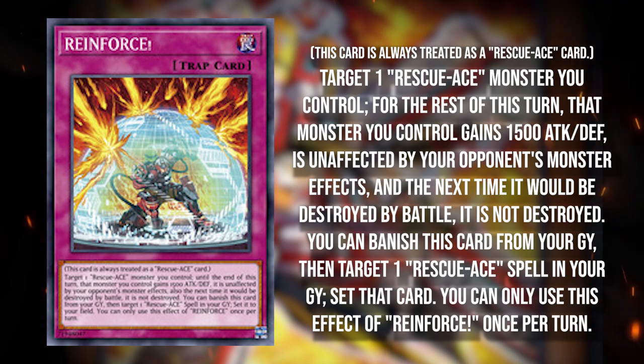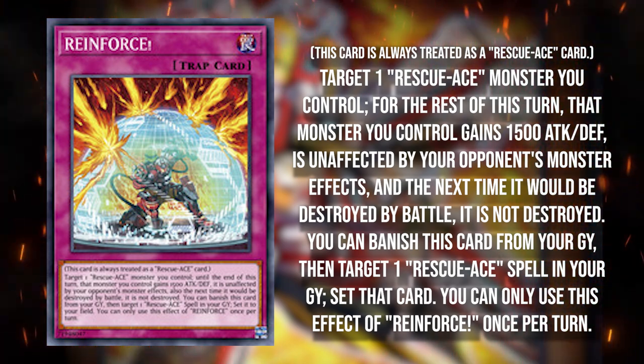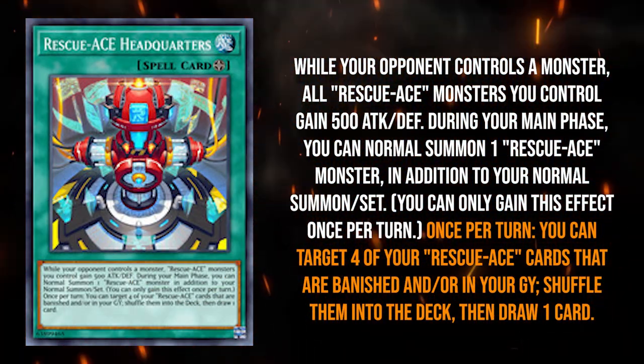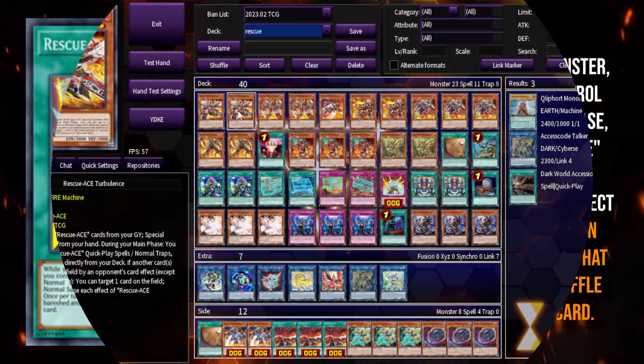You might ask: if you want to keep setting Rescue Ace spells and traps from deck, why play only one of each? The answer is your field spell, Headquarters. Headquarters allows you to recycle your Rescue Ace cards back into your deck, so hopefully you can keep resolving Turbulence.